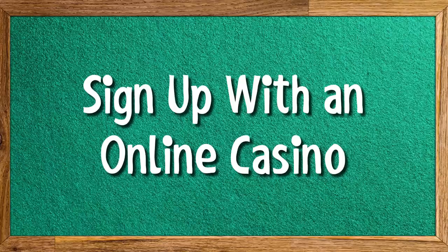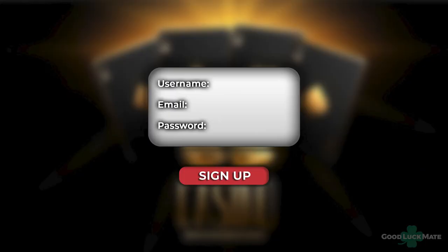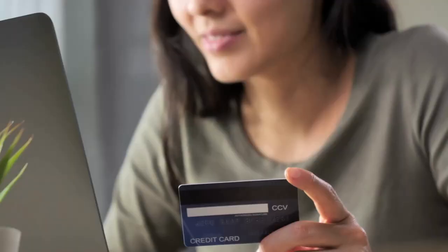Sign up with an online casino. The first and most important step you need to complete is to find a reliable and trusted online casino operator that offers Live Baccarat games. Make sure to enter all of the required details to create an account, confirm it, and you are good to go. We suggest you pick a gambling site that has a solid GoodLuckMate score on our website. That's how you'll know you're playing at a safe and trusted live casino.